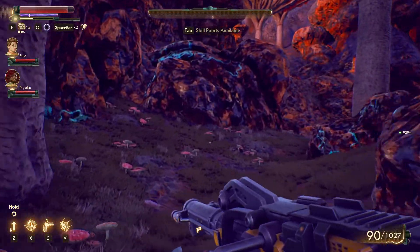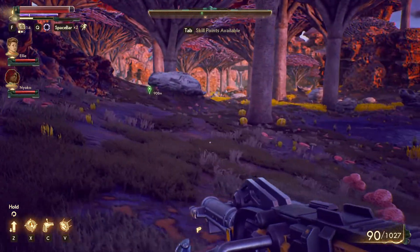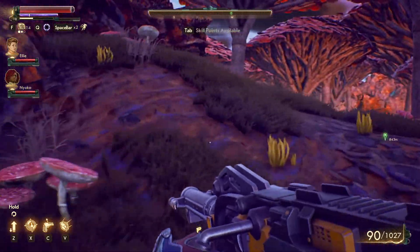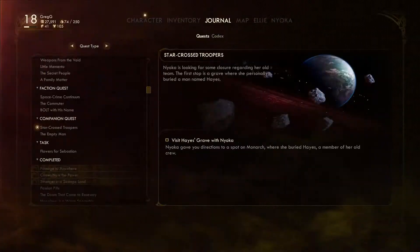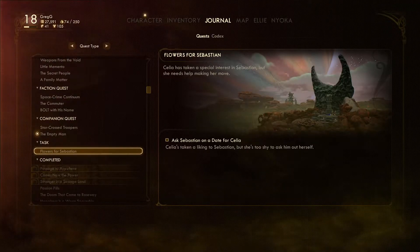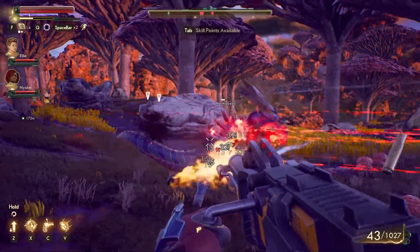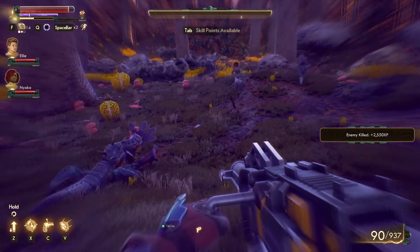Do we have anything here? Anything at all? Some sort of cave system? Of course not. Why would we? Let's look for stamping. Oh — Mantequeen! Someone else will clean this up, right?